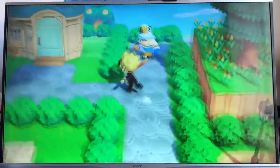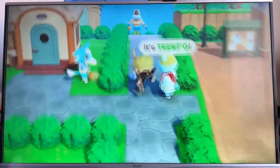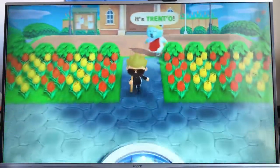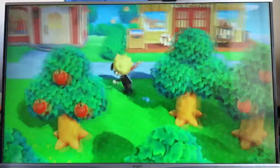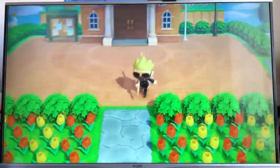So there's more houses here. You keep following the path. Right here is the Resident Services. He's still following me — I'm not going to talk to you! That's the way you make villagers move out — you just keep ignoring them.